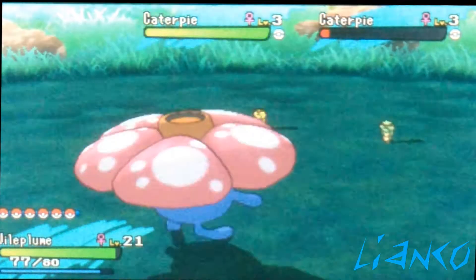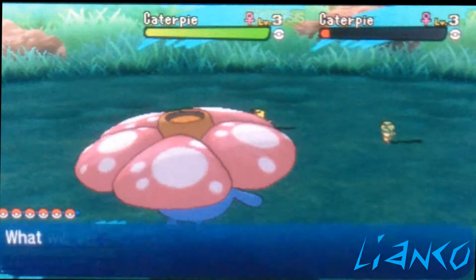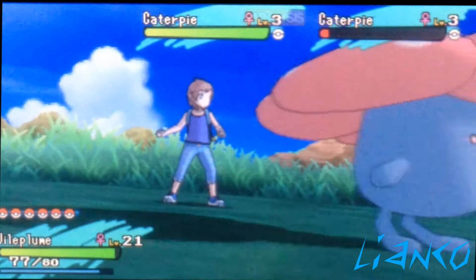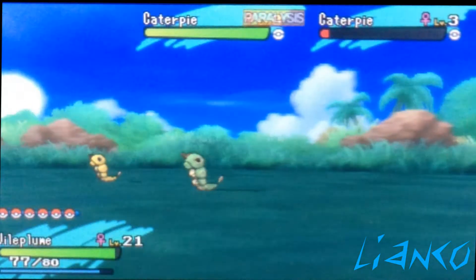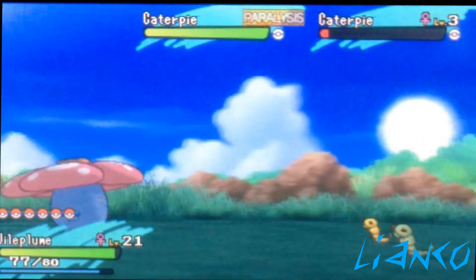It works — paralyzed! I turned the battle animations off so it makes it quicker and easier. He's paralyzed, he's not going to call out anyone else. Sleep Powder — no, we're not doing that. No acid, nope. Mega Drain? Well, it's not very effective.